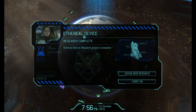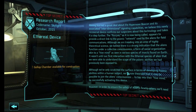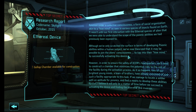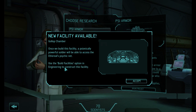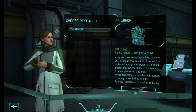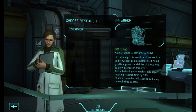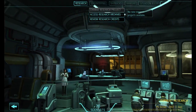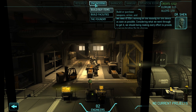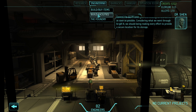We're going to tick over pretty quickly and we'll get the mission. Gollop chamber. We'll be able to access the enemy psychic network. 50% credit for psionics. All technology credit. Let's begin research on that — it'll happen almost immediately. We need to start working on the housing for this device as soon as possible. Considering what we went through to get it, we should be making every effort to provide a secure location for its storage. I entirely agree.